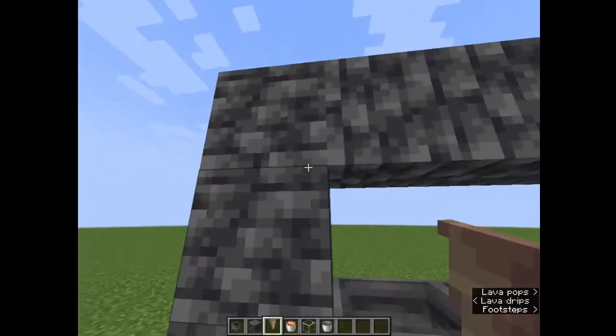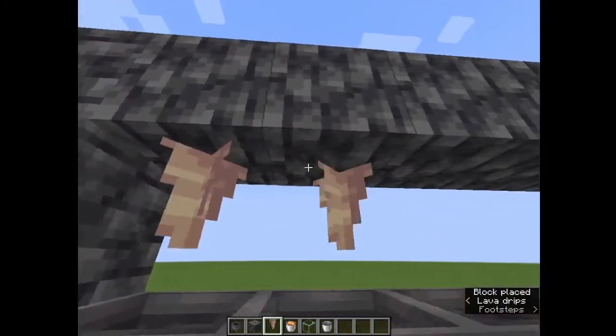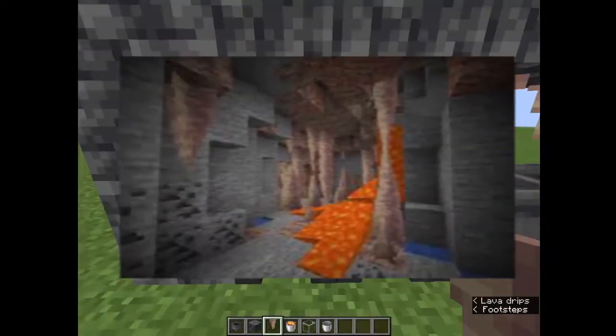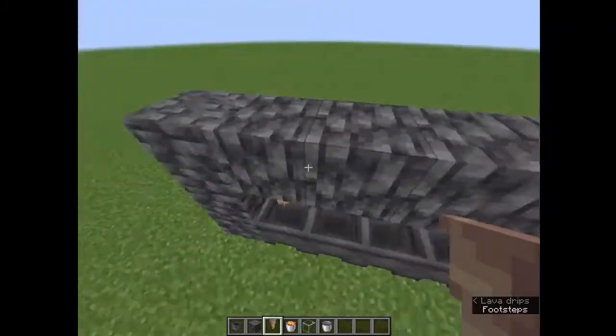After you make a roof like this, you can place the pointed dripstone like this. You can find pointed dripstone in caves — it may be pretty rare, but you can find it.